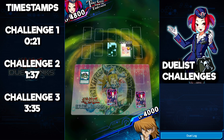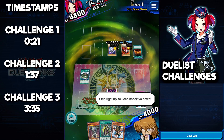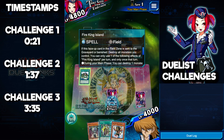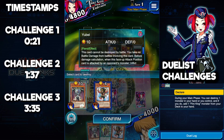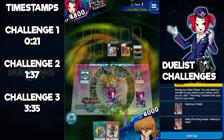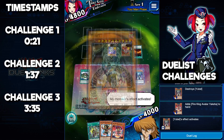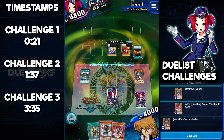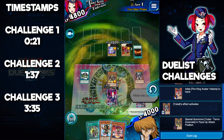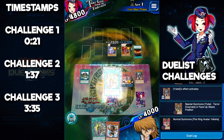My favorite thing about this challenge is it uses a semi-relevant deck — the combination of Fire Kings and U-Bell. First thing you want to do is activate Fire King Island, and you're going to destroy U-Bell from your hand to search out Fire King Avatar Yaksha. You then trigger U-Bell's effect to special summon her upgraded form — Terror Incarnate. We get Terror Incarnate onto the field, then normal summon Fire King Avatar Yaksha.